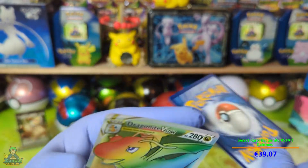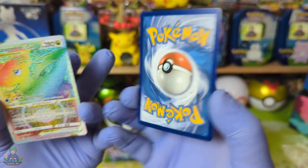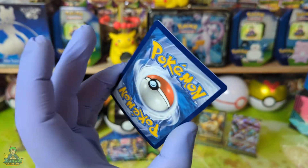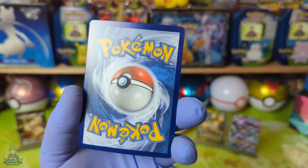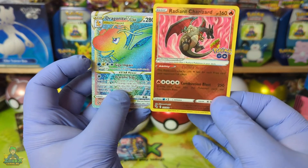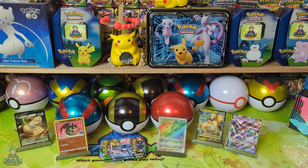Echt vet! En deze Radiant Charizard is ook mooi gecentreerd. En deze Dragonite is ook redelijk mooi gecentreerd — het is alleen een bolling omdat die uit de bal komt. Maar wat een kaart die jongens! Ik ga deze gelijk even slieven. Hoppa, op de kaarten stand. Wat een pek jongens, zo kan het dus ook lopen, dat je gewoon twee dikke hits uit één pack haalt.